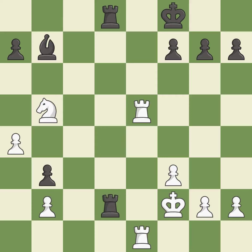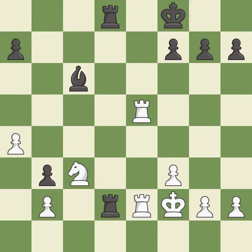This attacks a rook, winning a tempo when it moves away — it is excellent. This threatens to win a pawn — it is best. This defends a pawn that was under attack and had no defenders — it is best. This moves the bishop to a more active square, making it gain scope — it is good. That's fine — it is good. That's an unfortunate error — it is a mistake.